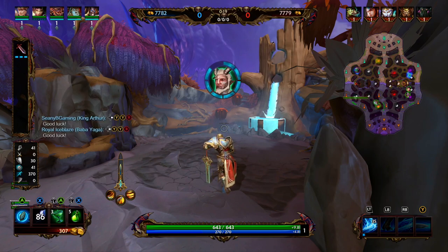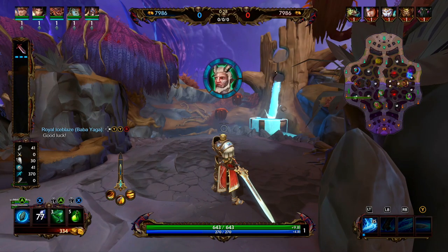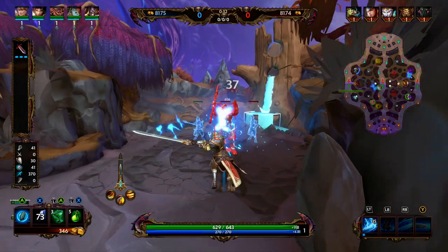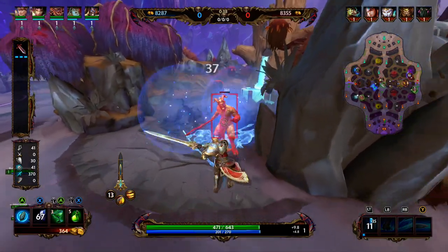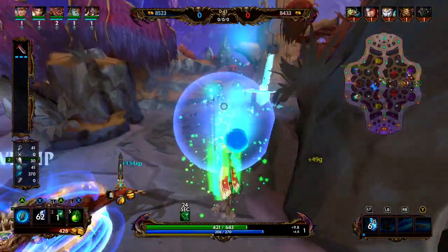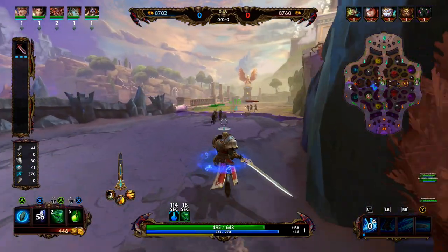King Arthur's 2 in blue form is Battle Stomp; in orange form it is Uppercut. In blue form, King Arthur stomps the ground, causing enemies around him to take damage and become slowed for 2.5 seconds. In orange form, King Arthur charges forward, stopping on the first enemy hit, then unleashes an uppercut knocking enemies into the air. The slow is 20% at level 1 and 40% at level 5. Hitting an enemy with either ability grants 4 energy.